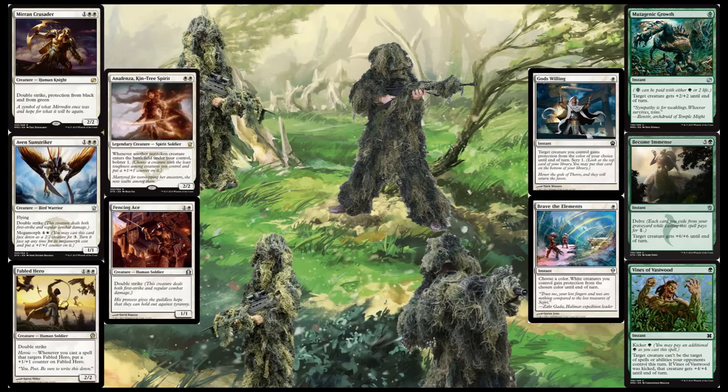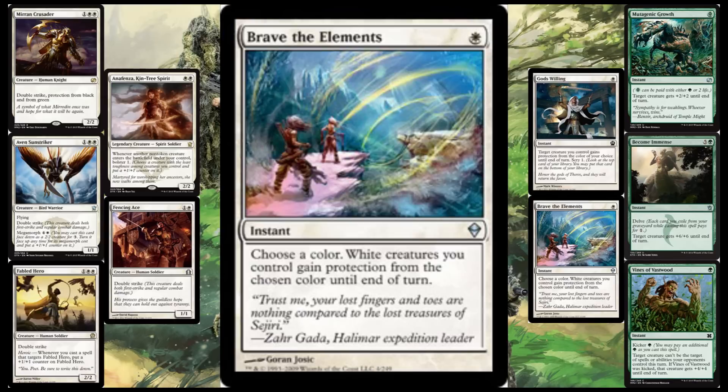The spells really come in two forms: protection and boost, although there is some crossover. First up, we've got Brave the Elements for a mere one white mana. You can cast this as an instant on your turn or their turn — very flexible. You choose a color, then white creatures you control gain protection from the chosen color until end of turn. There are three functions to this card: you can make your creatures effectively unblockable, use it to ambush as a block or after swinging since your creatures can't take damage from the given color source, or you can save them from a removal spell or kill spell. It's an uncommon from M14 — really simple to get, really cheap, and just perfect for the deck. There's a secret to this card that I'll get into later.